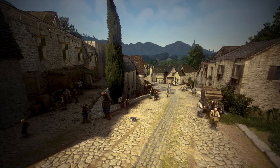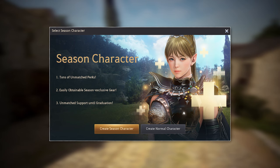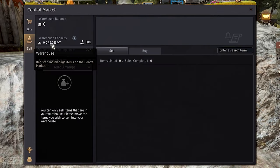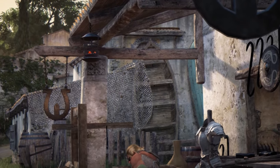Secondly, I cannot take advantage of the accelerated progression through the seasonal server, which includes any catch-up gear like Tuvala armor or any pre-enhanced accessories given through level rewards. But most importantly, I have zero access to the central market, which means I cannot buy or sell items unless from an NPC.